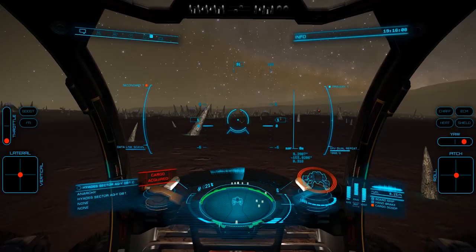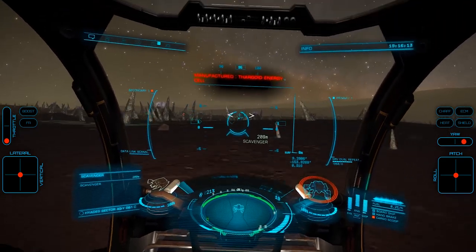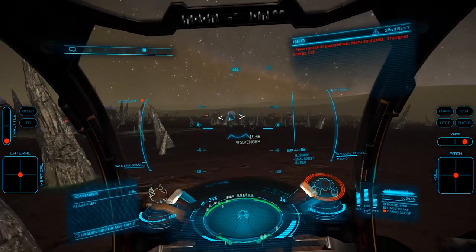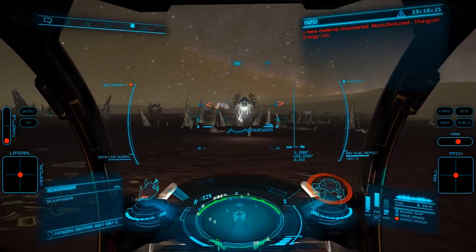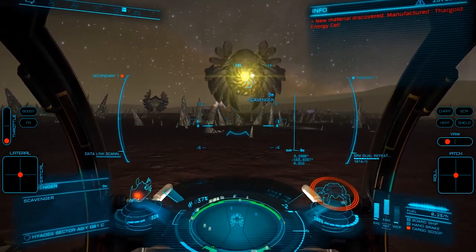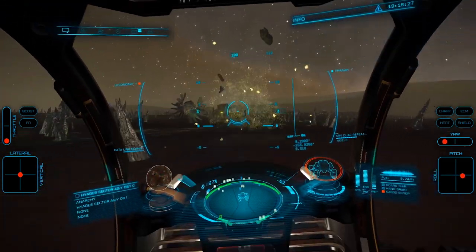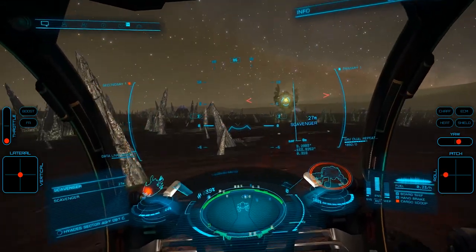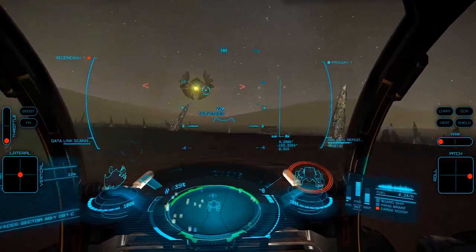Once you land, jump in your SRV and begin your search for the Scavengers. As they aren't too difficult at all to kill, keep your pips at 2-0-4. Most didn't even shoot back at me. Just run around blasting every one you can find until you've cleaned them all out, at which point you can exit out and hop back in so a new batch will spawn. I recommend doing this in solo so you won't have to compete with any other commanders for the materials. Repeat this until you've gotten the 30 Thargoid energy cells and 36 Thargoid organic circuitry necessary.